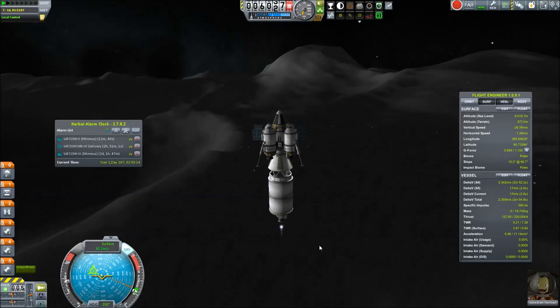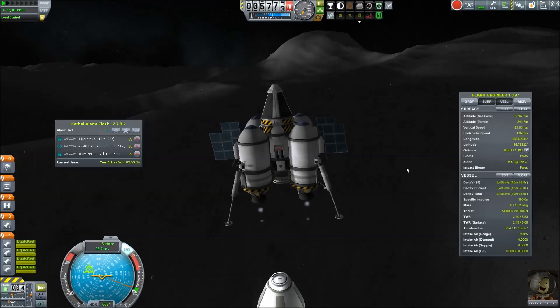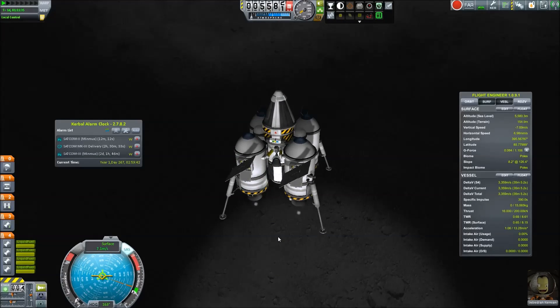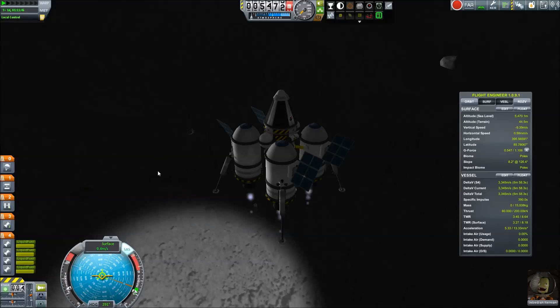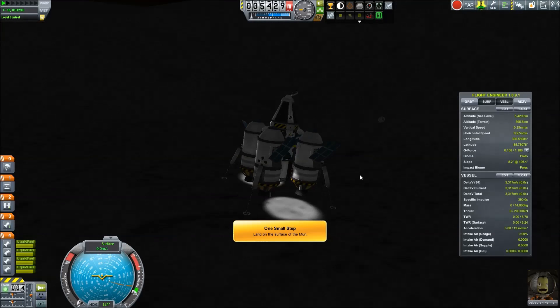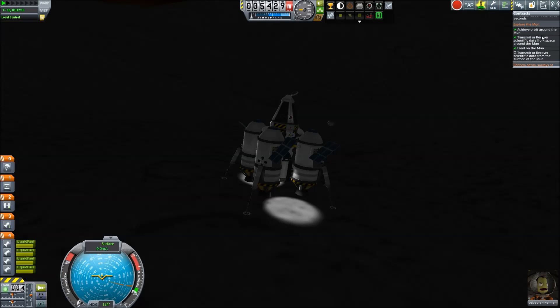Coming in on the landing, we had more than enough fuel — even the drive section had enough to almost get us down to the surface. We deemed it necessary to crash it into the surface because we want less debris scattered around. I only really care about debris in orbit because it could collide with things — though it never does since things are on rails. But yeah, we're back on the Mun.